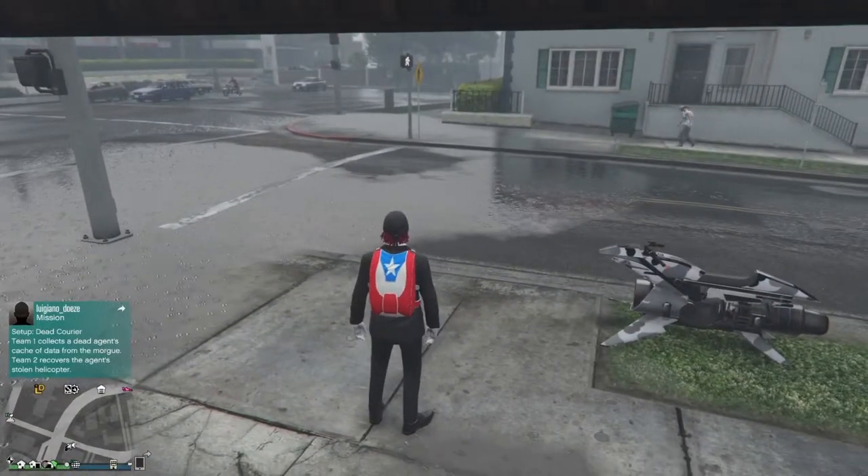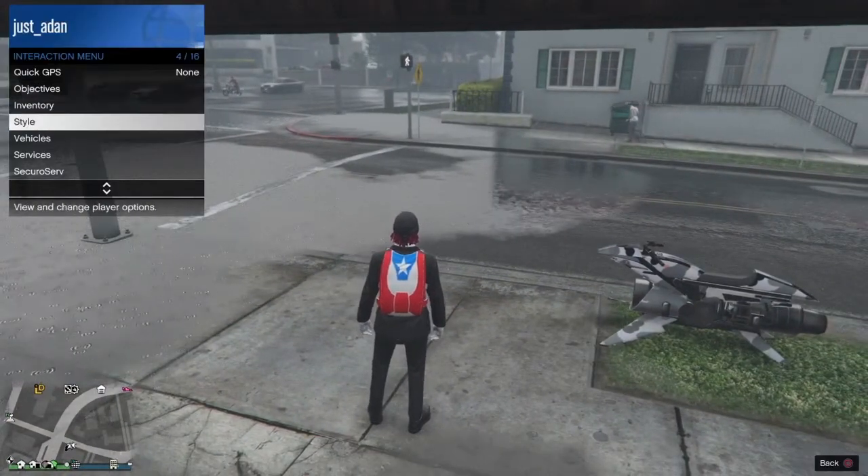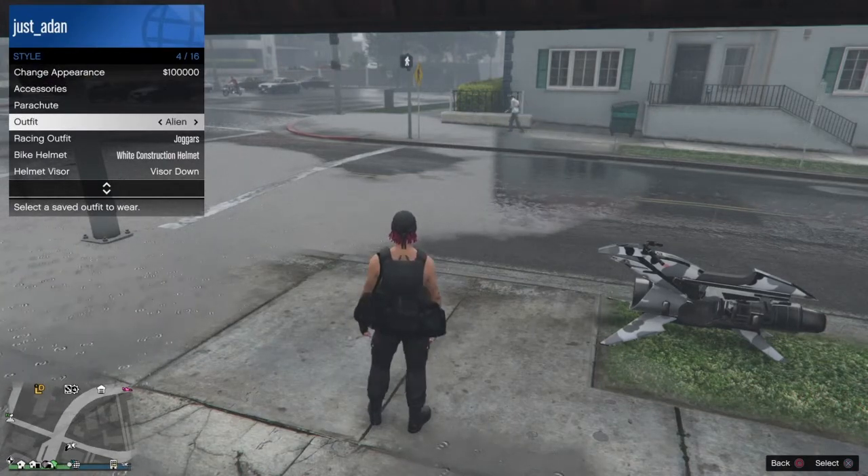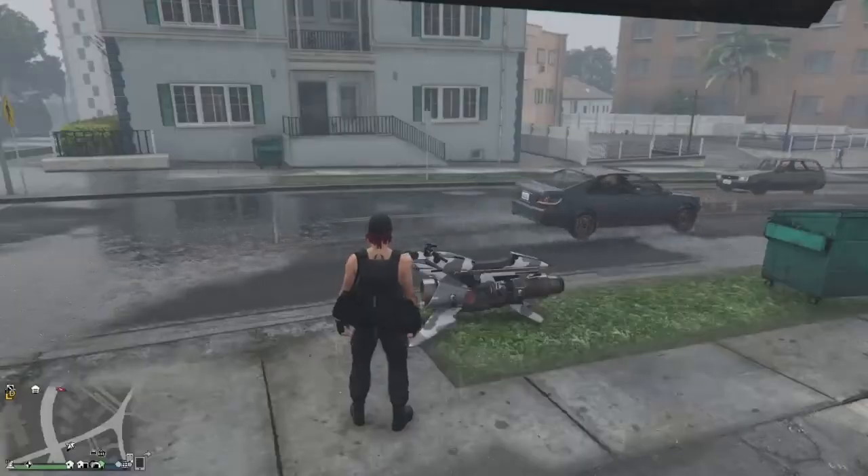Once you've purchased it, save the outfit. Once you save the outfit, you can leave the gun store. Now what you want to do is switch to your outfit that has a black duffel bag, or any duffel bag color that you want.